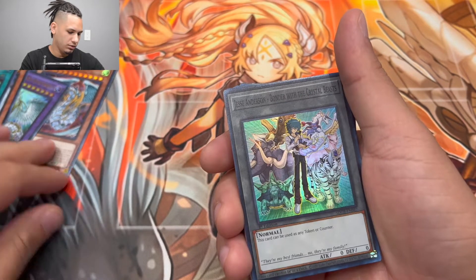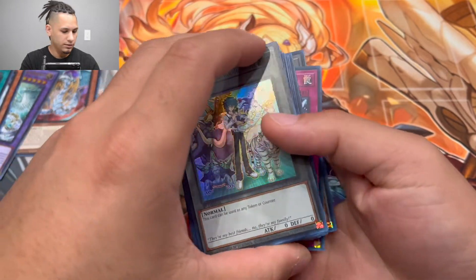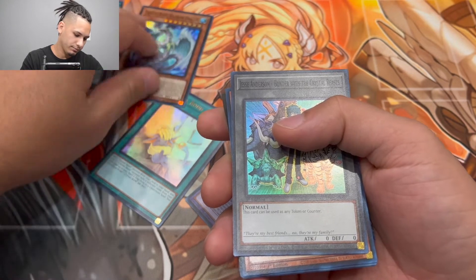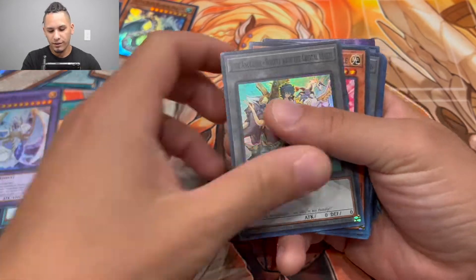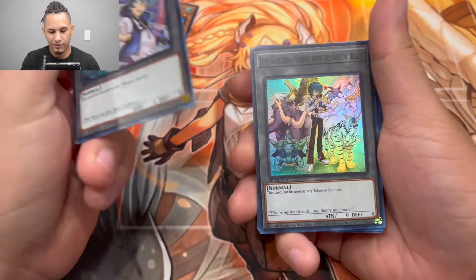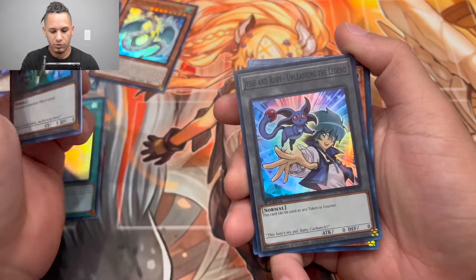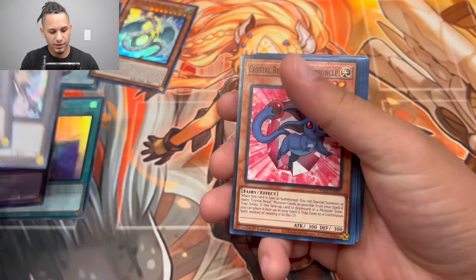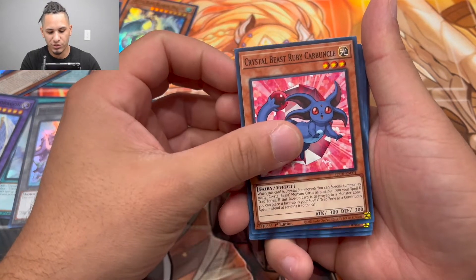One of my favorite things is they included two tokens, and both of them are foil — I really love that. They messed up the order on my copy but every deck has the Jesse Anderson Bonder Token and the Jesse and Ruby token right behind it. Really, really like those two tokens.